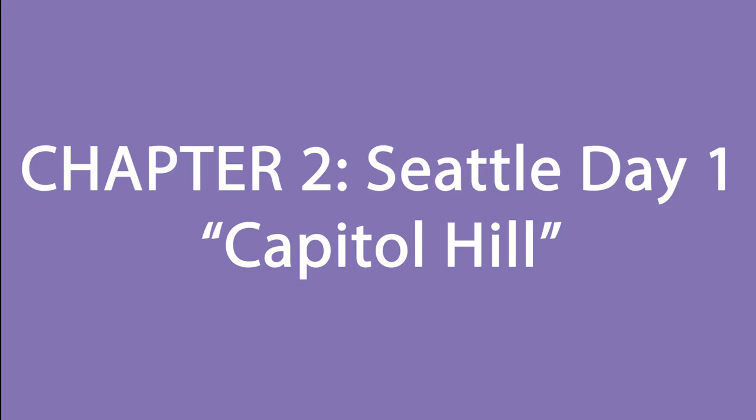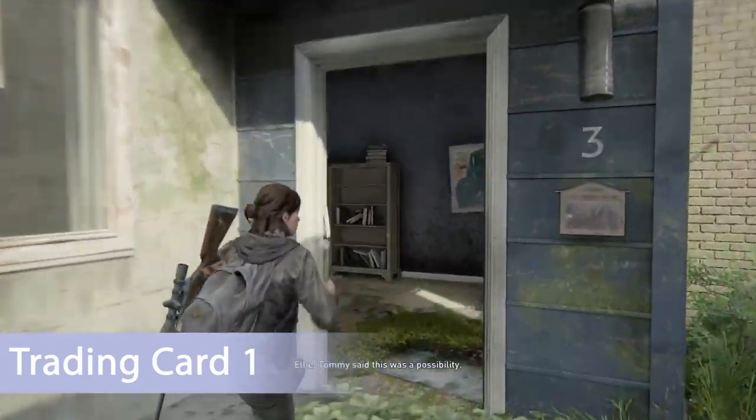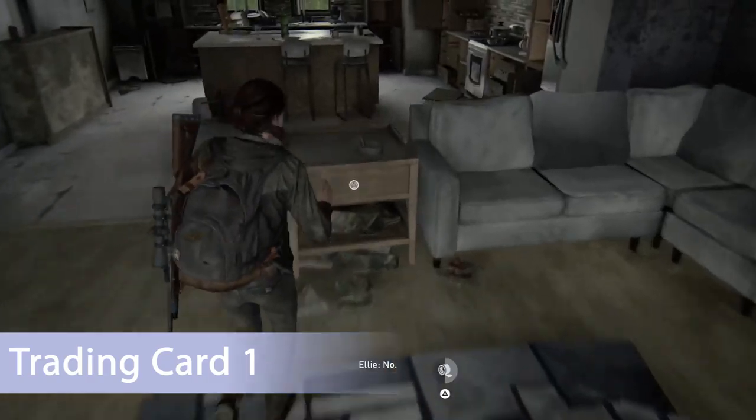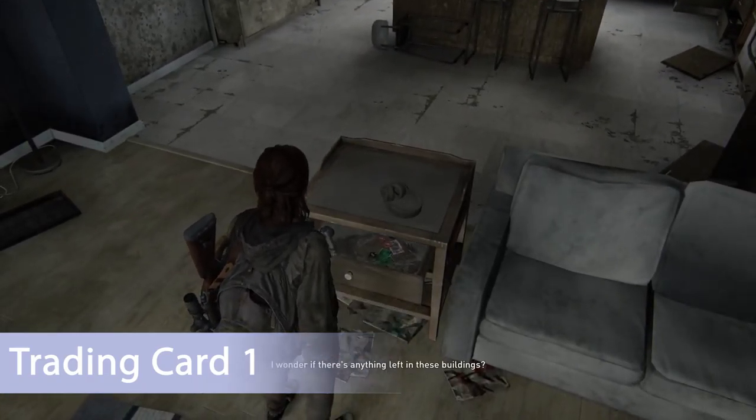Our next mission is Capitol Hill, which has 18 different collectibles. Head to building number three — the big blue building — go into the living room and inside this drawer you'll find the first trading card.